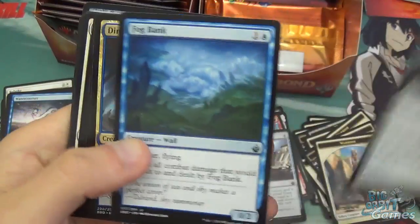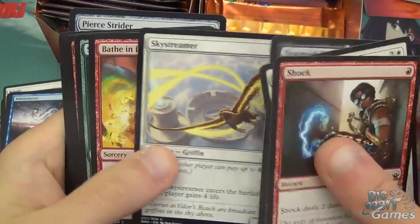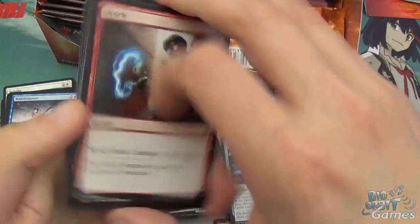Veteran Explorer, Fog Bank, Din Rover Horror, Shock, Shoulder to Shoulder, Doom Dissenter, Sky Streamer, Bathing Dragonfire, Saddleback, Ember Beast, Huddle Up, Charging Binox, and Pierce Strider. That's the last couple of packs on that row.